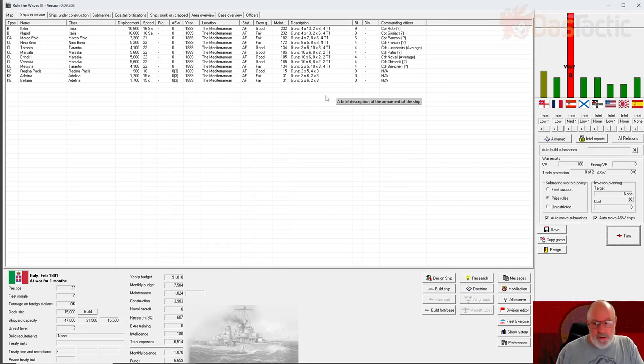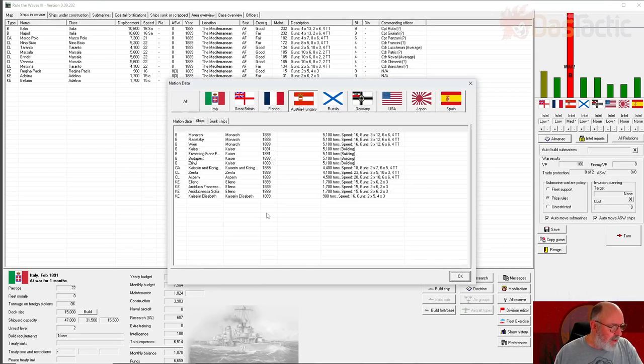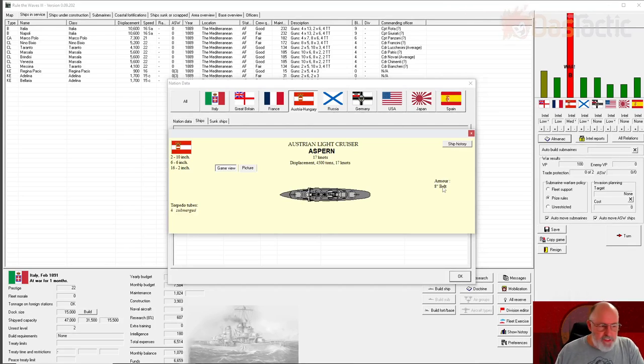When we have a quick look at our ships, trade protection means we're going to be attacking other light cruisers and potentially armored cruisers of the enemy. A good old friend — the almanac — comes back into it. Austria-Hungary's ships: they've got a 4,100-ton ship with two by five-inch guns. They also have a light cruiser, the Aspen, which is 4,500 tons, speed of 20. It's fast, with two 10-inch guns and six by six-inch. Eight-inch belt armor — this is a very good ship. The Aspen is going to be a problem.